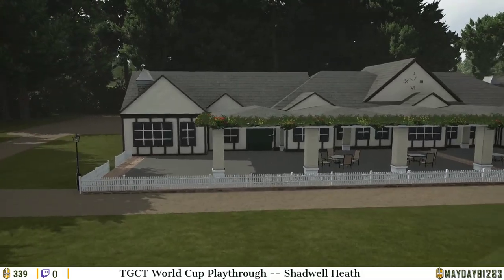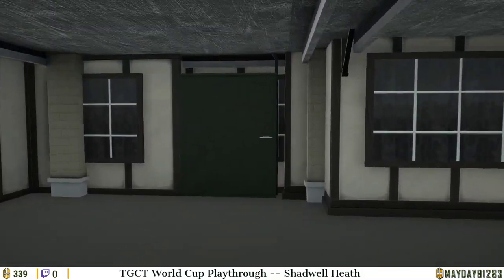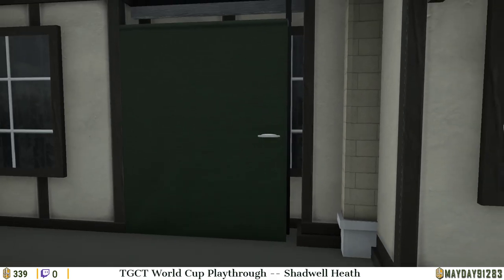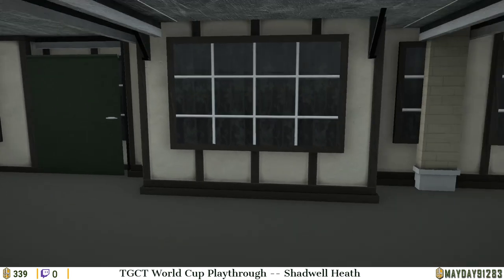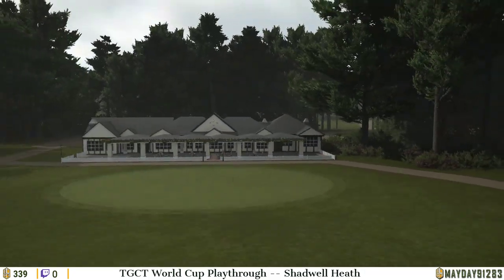So is the clubhouse — subtle and understated, but classy at the same time. It's a neat way to make a door: canvas wall plus 150-yard marker. Bravo!